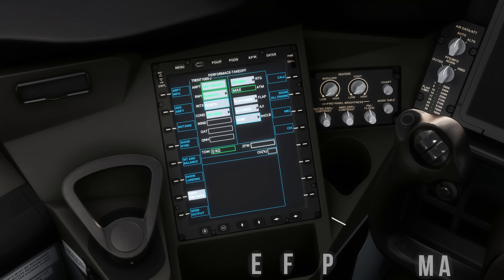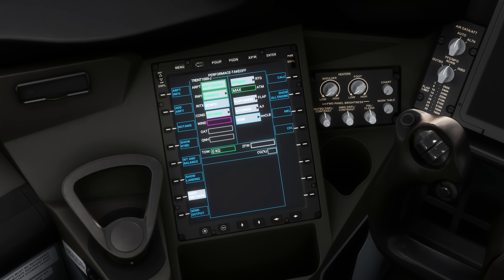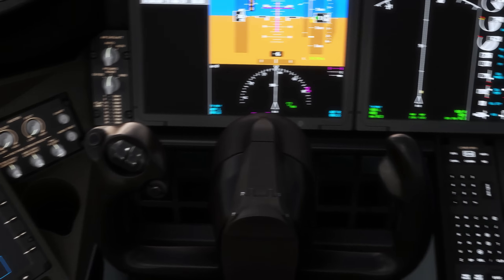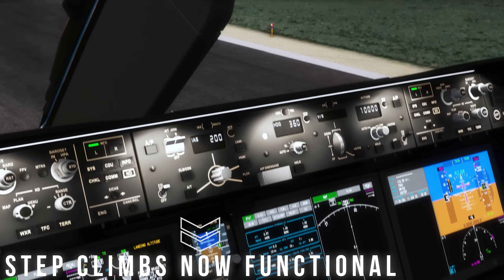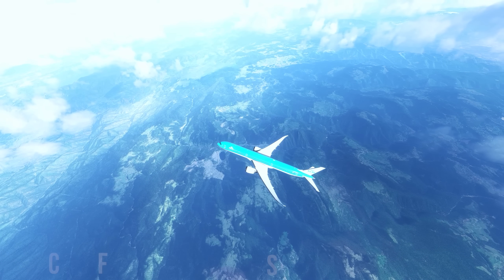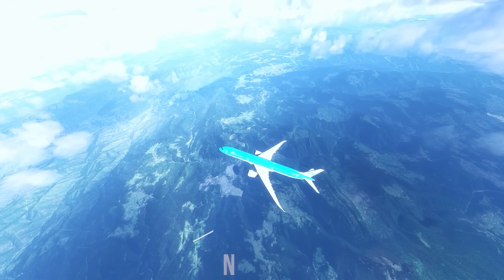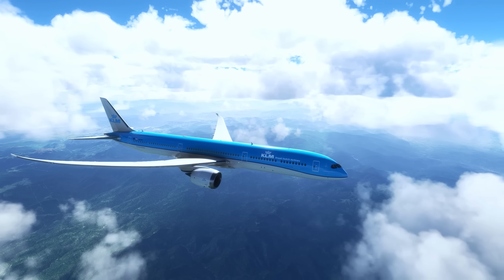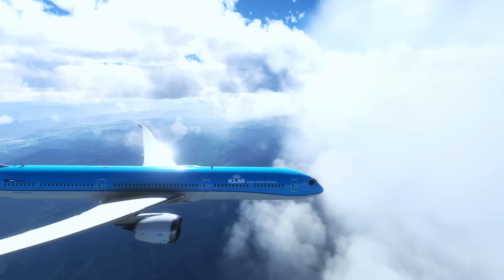The page allows you to calculate takeoff performance using your departure airport, runway, weather data, and more, and directly send it to your FMC for accurate takeoff calculations. On top of this, the very first iteration of a computed and programmed step climb has also been implemented in these big airliners. Keep in mind that this isn't even the dedicated aircraft and avionics update — this is a Sim Update. A future AAU will likely clean all this up even further and add even more functionality than what we've already seen with Sim Update 13.